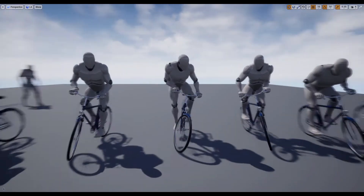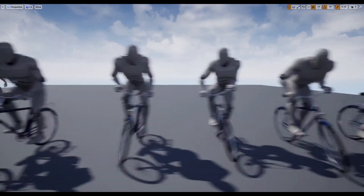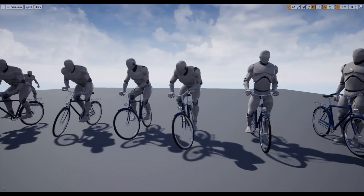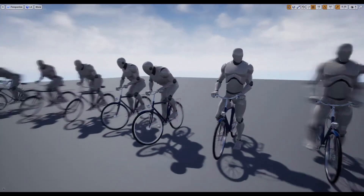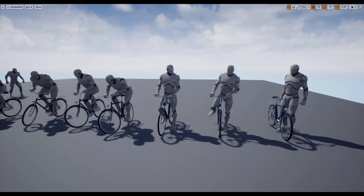I think this looks absolutely brilliant — you can use this anywhere you want. You have the bike model which you don't even need to ride; you can just have it locked up somewhere in the map, or have either the player riding it or an AI/NPC going past. Something nice and simple to start us off.